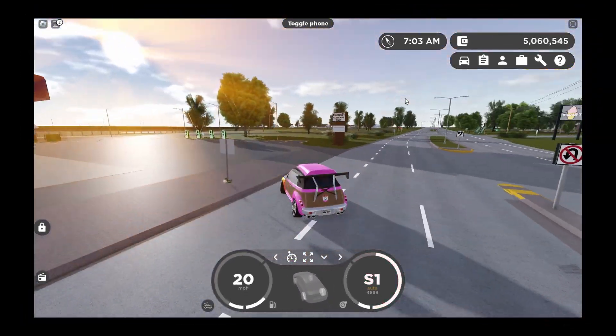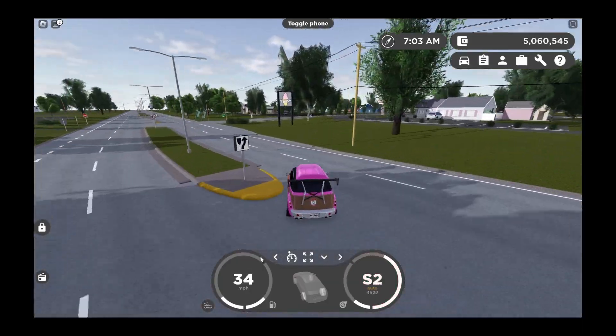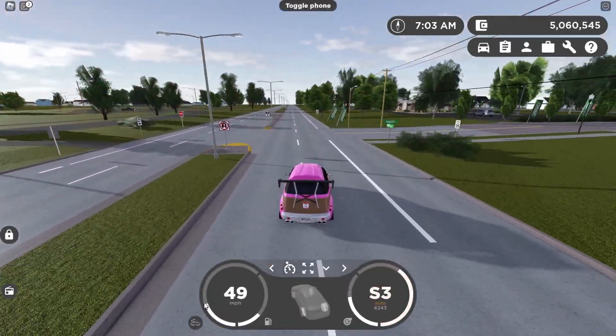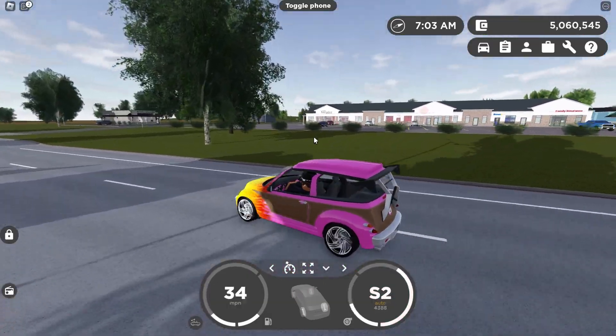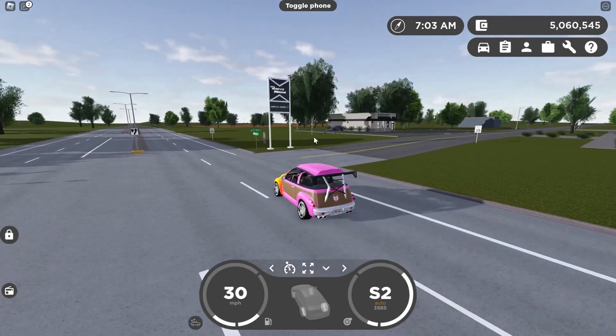When the Swag Wagon initially came out, it never used to have an interior. But a couple months later or something like that, they actually added an interior to this vehicle. So once again, there's definitely a possibility that it could happen, but we just don't really know when.